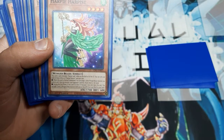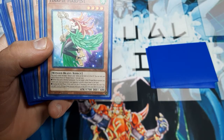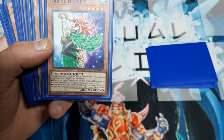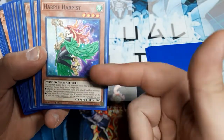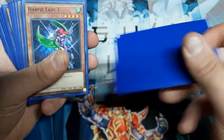The Harpist has two effects. Name becomes Harpy Lady on field and grave. Can only use each of the following effects once per turn. First effect: when Normal Summoned, you can target one other Winged Beast monster you control and one face-up monster your opponent controls, and return both of those to the hand. Second effect: during the End Phase, if this card is in the graveyard because it was sent there this turn, you may add one level four Winged Beast monster with 1500 or less attack from deck to hand. This is going to let you get just about any other Harpy except Queen, since the Harpist is 1500 and the Queen is 1900.